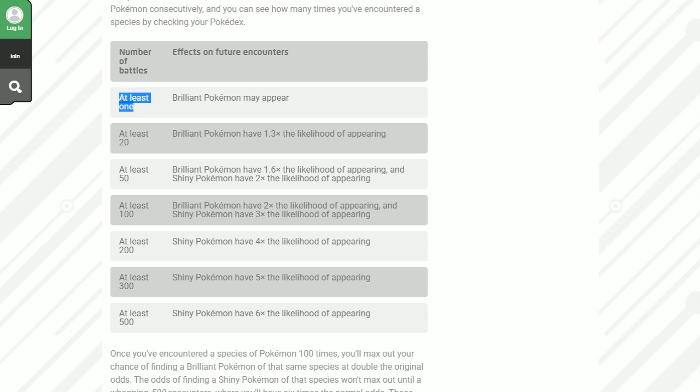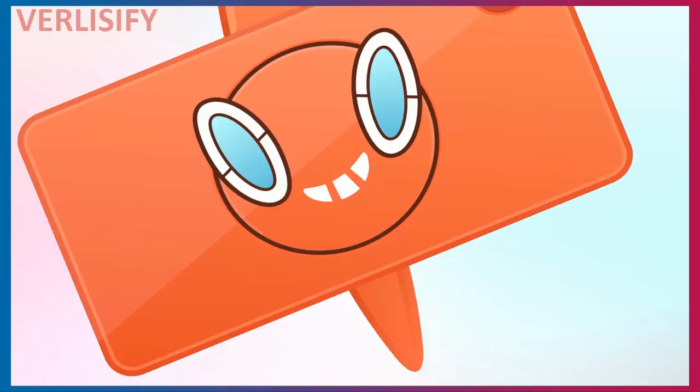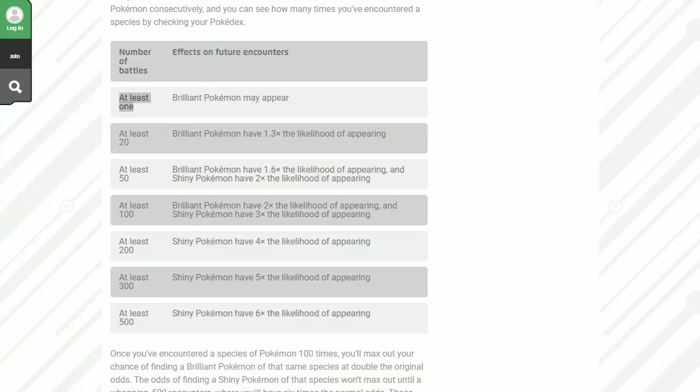Brilliant Pokemon have a 1.3 times chance of appearing at 20 encounters. But what counts as an encounter, and how do you find out if you've even encountered that Pokemon? You want to go to the Pokedex, and you can see 'number battled' — that actually just means catching or fainting the Pokemon. If you run away it doesn't count. So it's not chaining — chaining doesn't exist in Pokemon Sword and Shield as we thought, and getting more species to spawn isn't really chaining either.